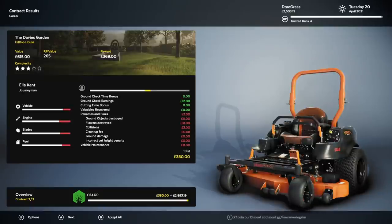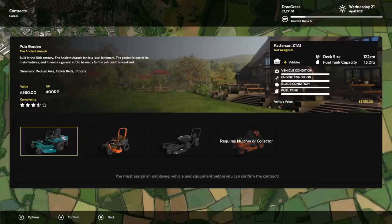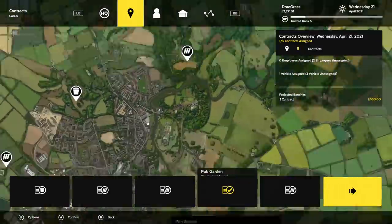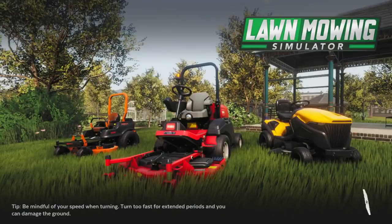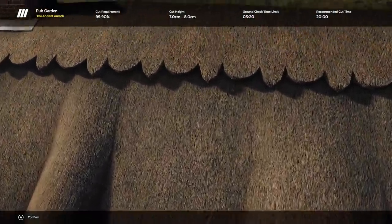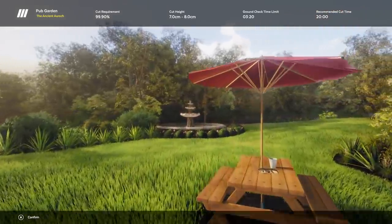I'm pretty sure this is a new one — I don't think we've ever done the pub garden, and being there's 'ancient' in the name, and the DLC is called Ancient, this has to be new. So we're definitely gonna check this one out. It's gonna be a hard one as well, which would be great — requires a mulcher. I guess we'll go on the sit-down mower this time. This should be a pretty good payday. I feel like this is gonna be the hardest job we've done in a while — judging by the stars, it was four and a half out of five. Oh my god, there's so many things we can hit.